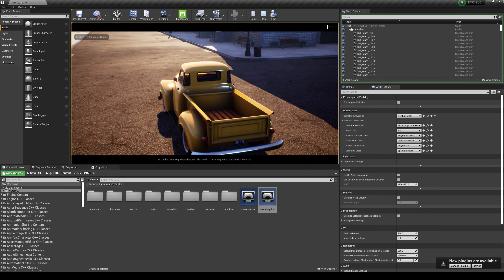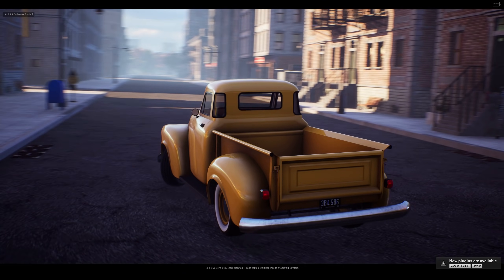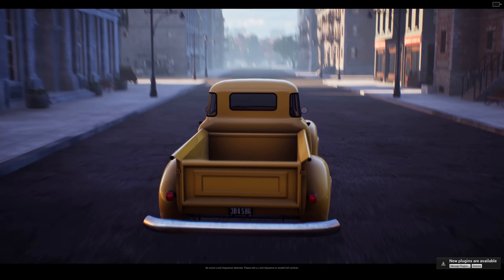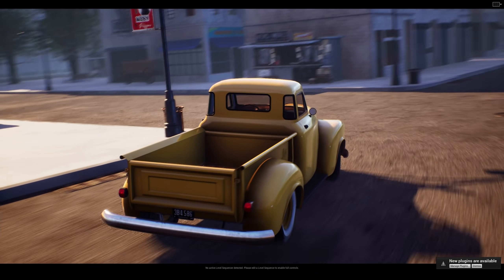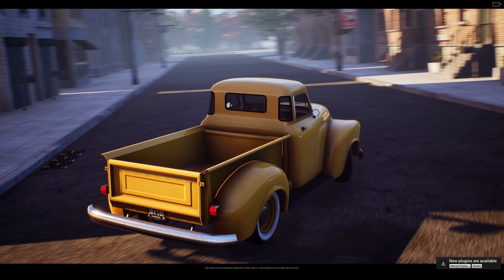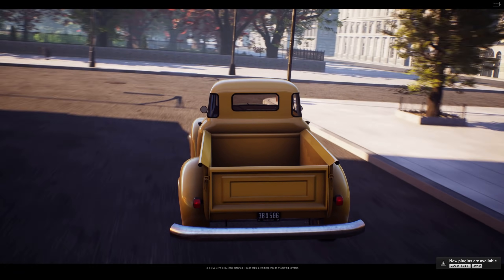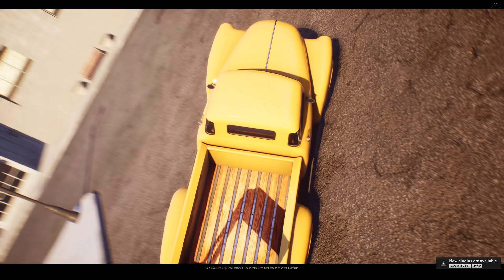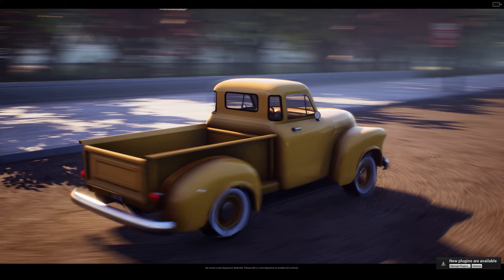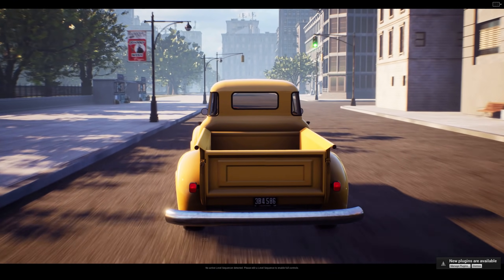Now if I press Play — here's the pickup truck. I can start the engine by pressing T, and now I can drive it around. Press F11 to go fullscreen. Maybe in the future they can include a game mode so you don't have to create it yourself and can just open it up and play right away. This is pretty cool — you could create like a movie. Oh my god, I can't drive this thing!